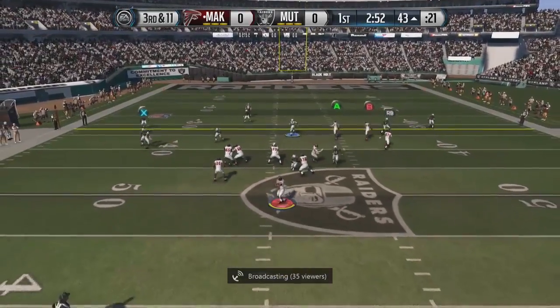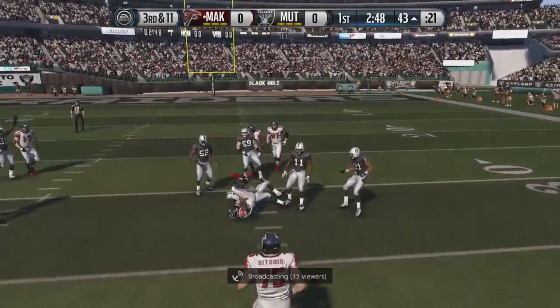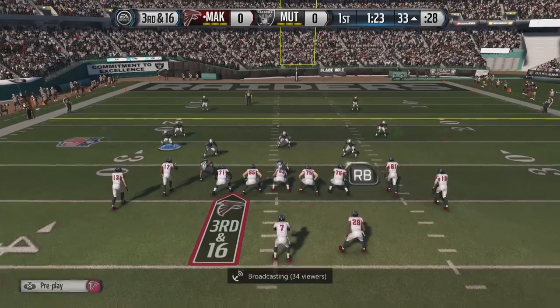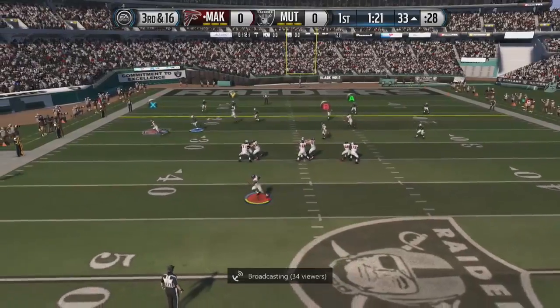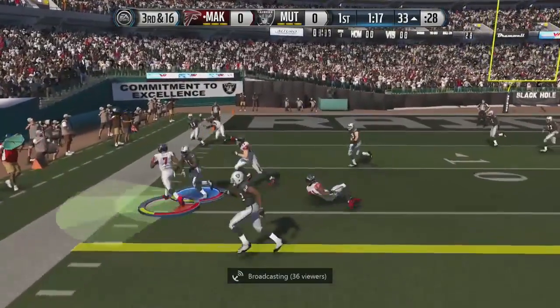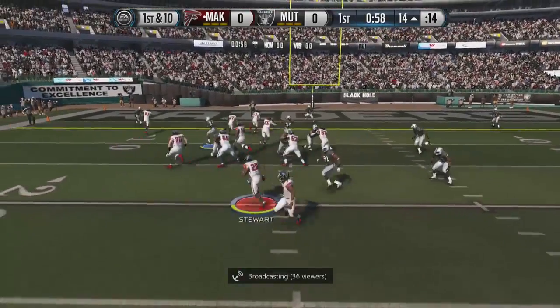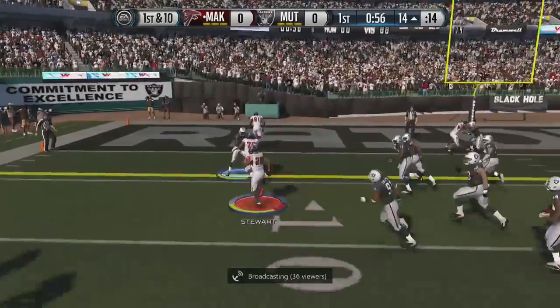We get pretty lucky to start off this game — we throw it to Gronk, he's able to superman dive and comes down with the catch. Hitting Alshon Jeffrey gets us the first down. We find ourselves with a third down and 16, rolling out with Michael Vick. Looks like we might be able to score but we get pushed out of bounds at the 14 yard line.